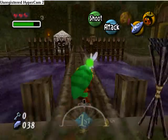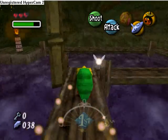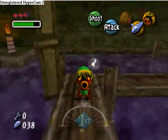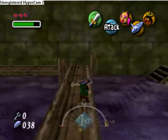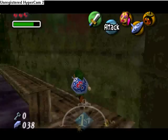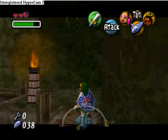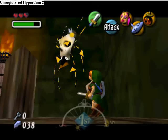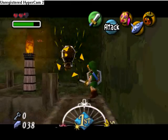Oh crap, Dawn of the Second Day. To get the other Stray Fairy in this room, you have to kill the Skulltula. Anyways, to get the Stray Fairy, you have to kill the Skulltula.